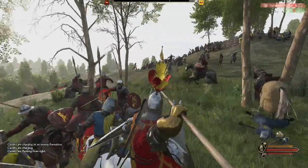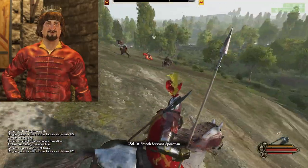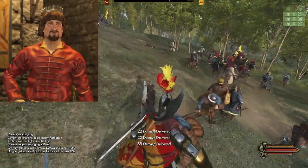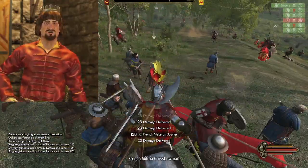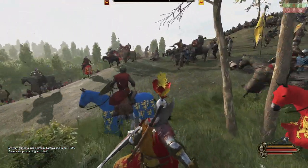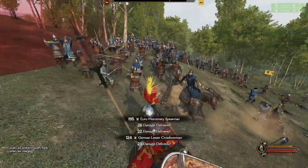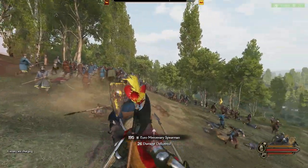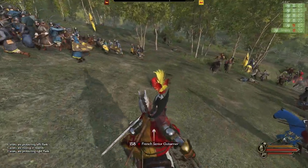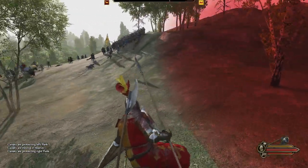I'm currently playing as an upstart English knight who somehow managed to trick King Charles into marrying his daughter Margaret, the Queen of Scots, to me — with the mid-term goal of having an accident during a battle alongside the king and solidifying England's control under my fist. However, there's a minor issue: the war with the French has captured the attention of most of our nobles and manpower. Then, while we got into the full swing of that war, the Irish decided this was a good time to invade, and we've suddenly lost Wales and are struggling to maintain a foothold on mainland Europe.